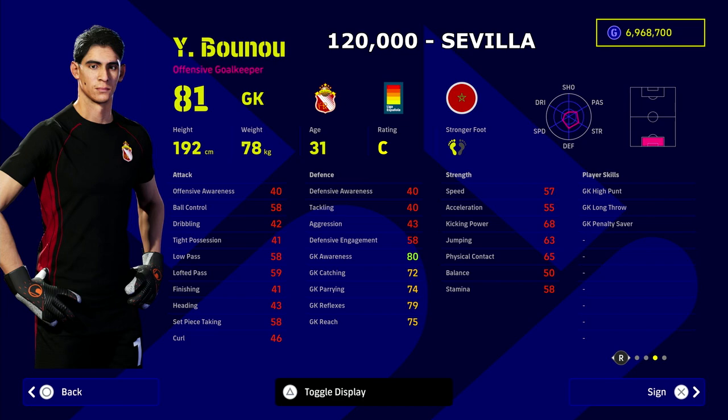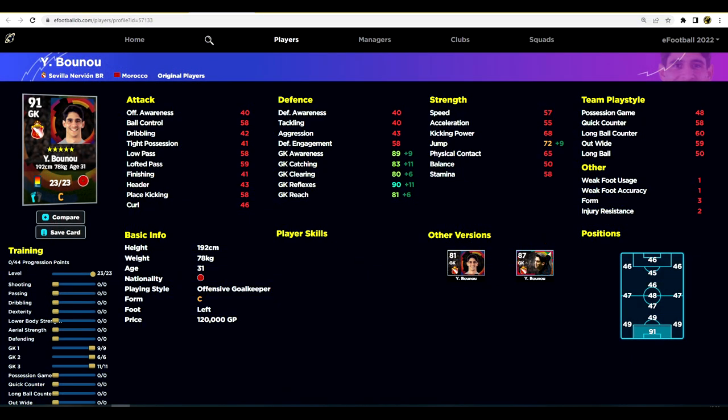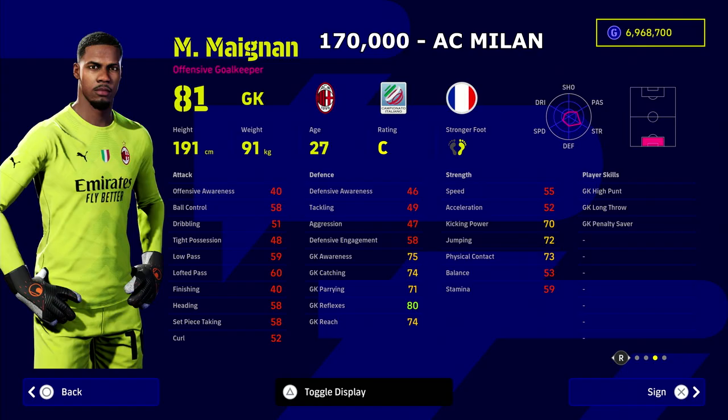Our third choice keeper for 120,000 GP is Bonu. This guy is a monster as well — he had a really good World Cup, and that's where a lot of people have come to take notice of him. This is my training guide for him. He goes up to a 91 overall, 90 reflexes, 89 awareness. He's such a big unit, an absolute monster between the sticks, and he has all the stats that you could want. The one thing I dislike is his clearing, which is 80, but you don't need to worry too much about that. He does have unwavering form as well, and for 120,000 it's pretty decent.